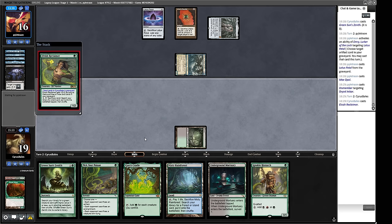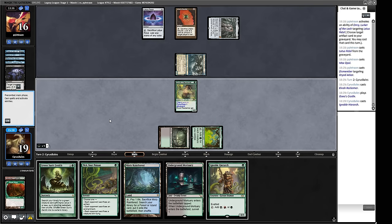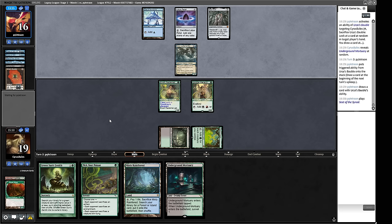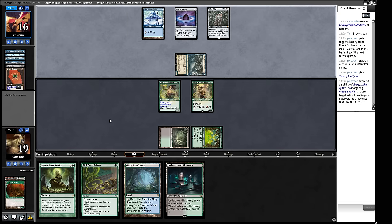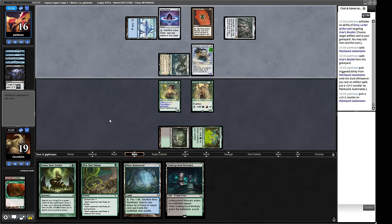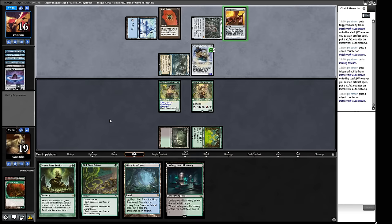They get a couple of extra cards along the way from the Emery, which kind of undoes their Mulligan. A Seat of the Synod — they've got Metalcraft more stably. They go for another Bauble for card draw. A Patches — that can outscale what we're doing for now; we can go big with Natural Order at some point, but we can shut off their graveyard. A Pithing Needle — probably naming Elvish Reclaimer. But that means we don't have to worry about Force of Will or Metallic Rebuke — we get a free roll into Green Sun's Zenith. They name Gaia's Cradle again — that's so weird.